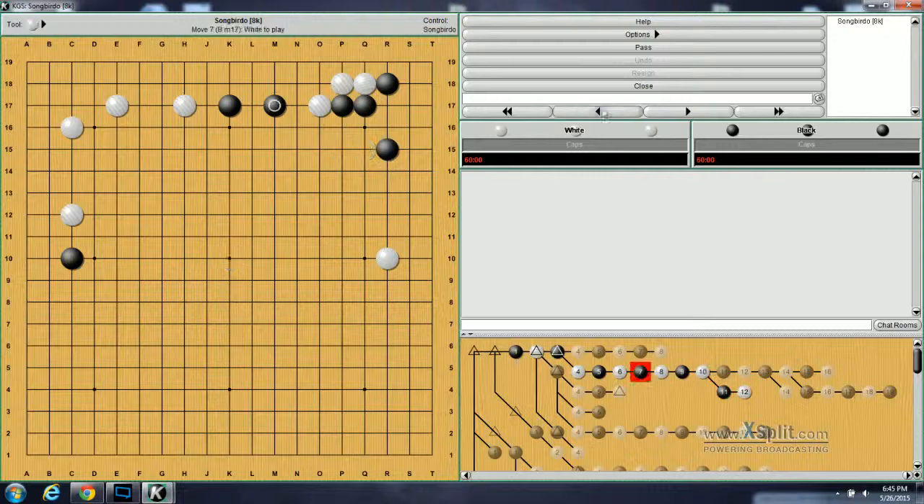Moving on to problem number 69. Instead of black playing B here, black is actually going to pull back here. Same as the last question, what does white do now? This move doesn't put a whole lot of pressure on the stone, so white can actually jump all the way out to here. Then black will play here just to cut off and kill this stone, and then white finishes up by playing here. If white plays here, black will hane here, and this actually kills this group.